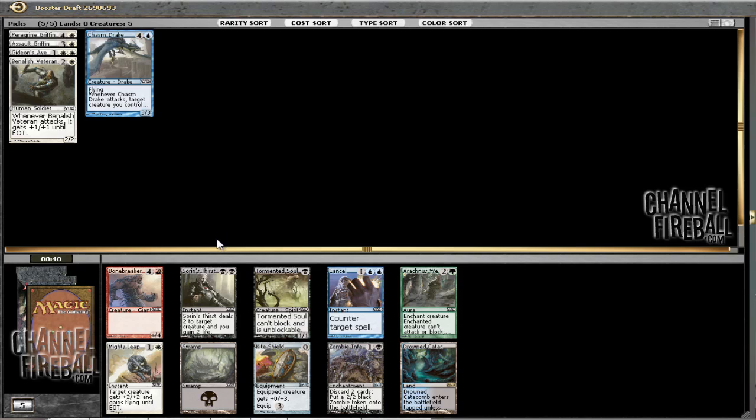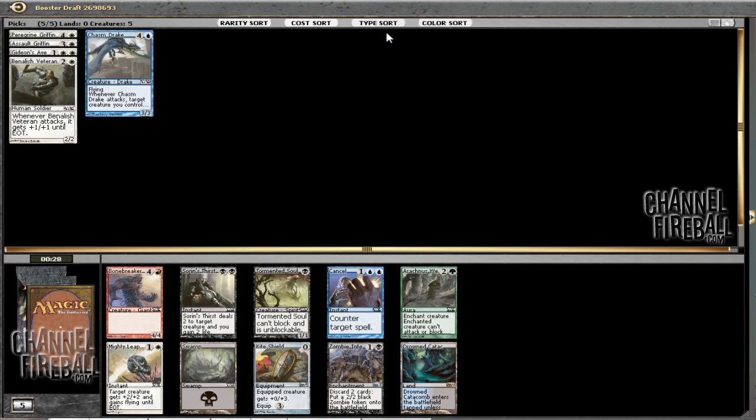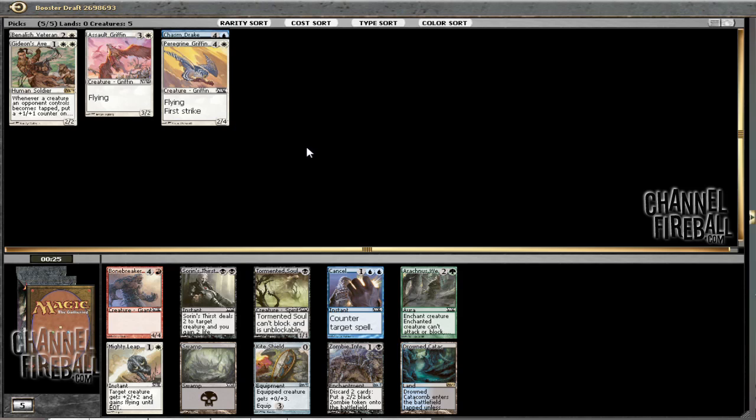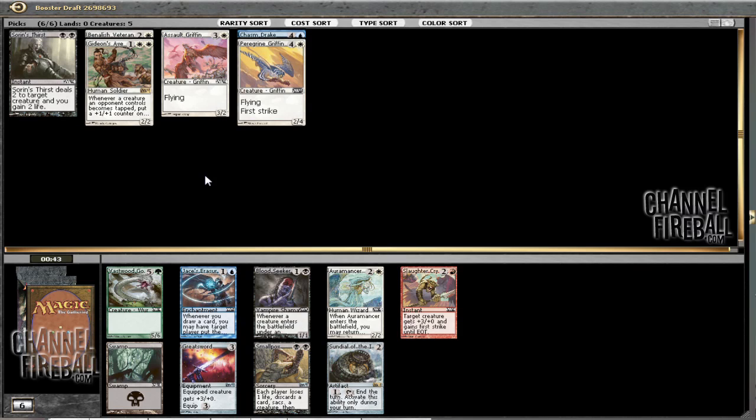Now the best card in the pack is Sorin's Thirst. Got past a couple of Child of the Nights, which means that black's reasonably open. So I could definitely take Sorin's Thirst. Cancel's not a card I'm going to take here. I could take Mighty Leap, but it might be better just to take Sorin's Thirst. The mana's going to get kind of awkward, but you could still run something like 10-7, Swamps, and cast it reliably. Yeah, I'm just going to take that. It's enough better than Mighty Leap that it's worth the risk, even if I might not play it.